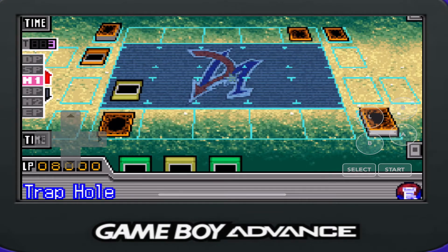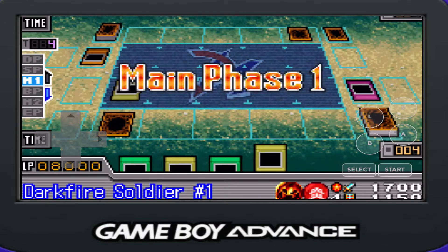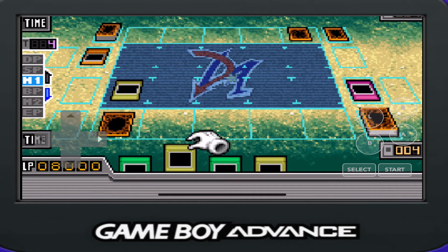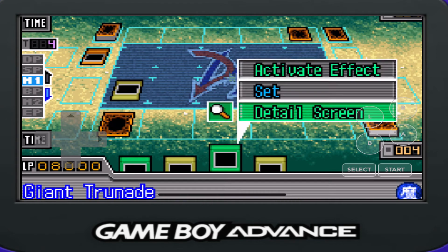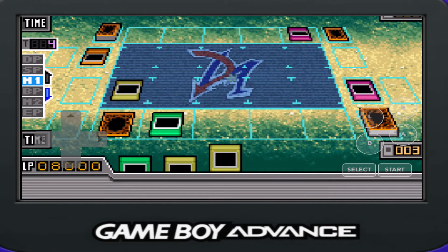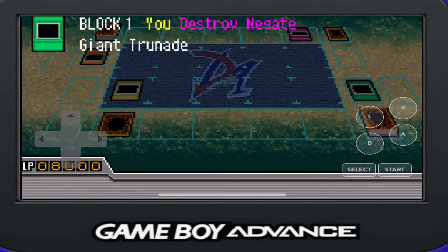You triggered my trap, Jaden. Activate Trap Hole! Trap Hole is just so good, but there might be something better we can do. You know what? We can go ahead — activate Giant Grenade. Oh, even better. Go for it. Waste your cards.